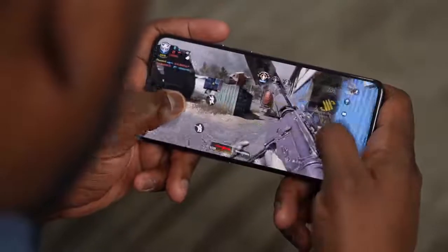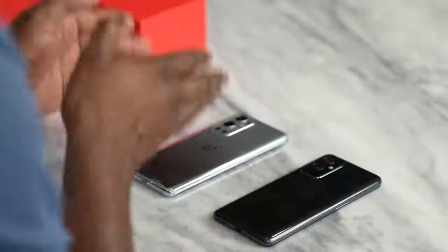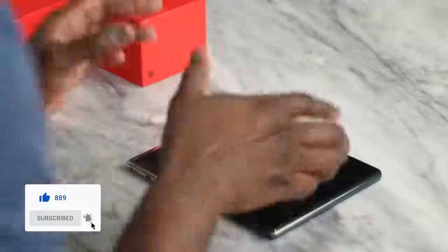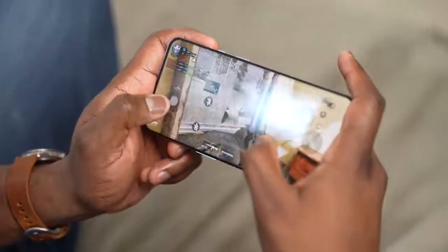Gaming is something we like to do a lot on this channel, especially on OnePlus devices. Today the OnePlus 9 series is finally out and available. We've got the OnePlus 9 Pro, which is their flagship device, and the OnePlus 9, which is the entry level into the series. Both devices are powered by the Snapdragon 888 processor, so you can expect flagship-level performance, which is absolutely fantastic.